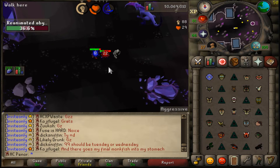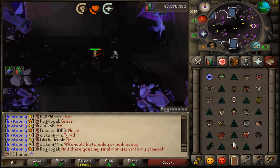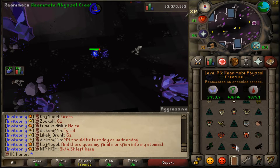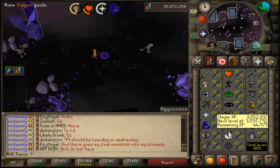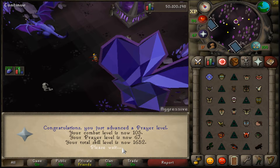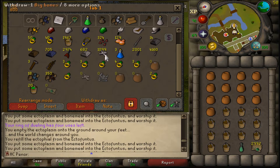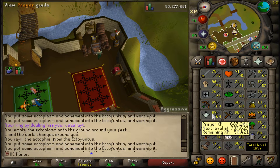I was just assigned a dust devils task. Before doing that, I'd really like to knock out 70 prayer so I can complete the Morytania hard diary, which means I'll get a bone crusher and use fewer prayer pots on dust devil tasks. I have enough supplies to get 70 prayer finally. However, I overestimated my bones — I thought they were all baby dragon bones, but they're not big bones, so I'm still about 50,000 experience short of 70.